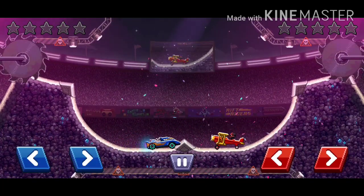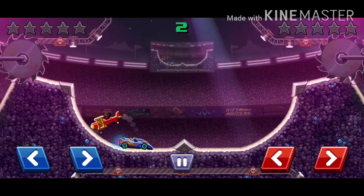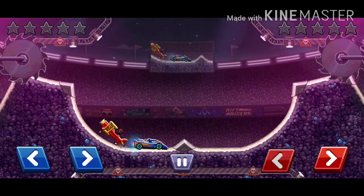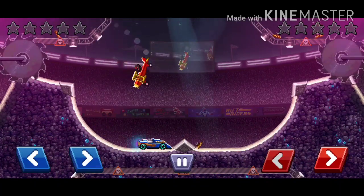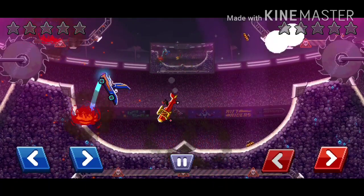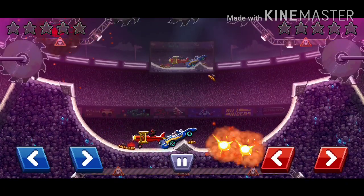The last car in the F tier is the Biplane. Yeah, this car is a complete disgrace. We all saw leaks of this car on the Gorilla Map in Hot Wheels 2018. We believed this car could be the first actual flying vehicle in Drive Ahead, but we were really, really wrong, as you can see.